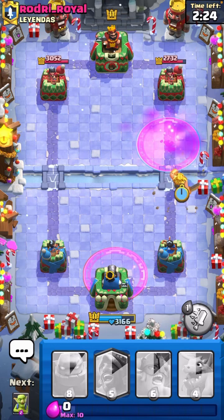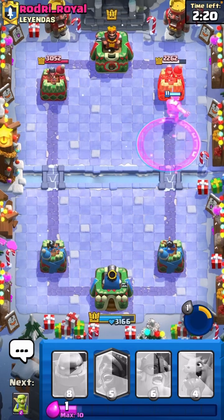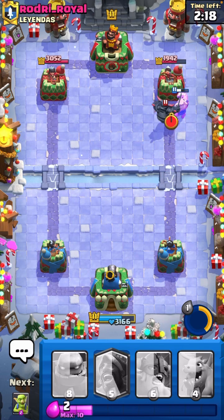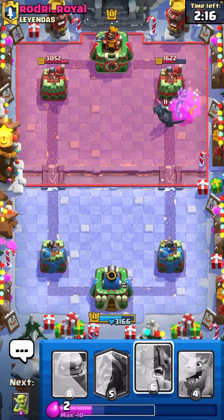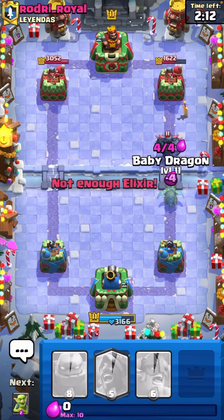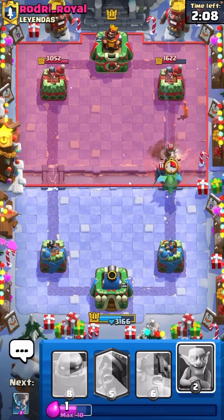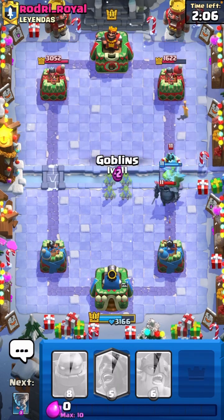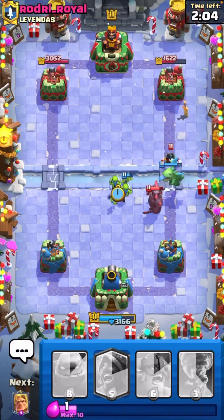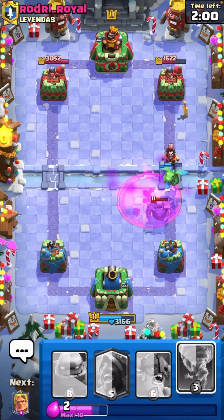I'm going to go ahead and spam at the bridge because I don't think this guy has much elixir. Oh my god. I may have lost here, but we'll see. Also, how did that Hog Rider do 2,000 damage on my King Tower? What the heck? I'm just going to pull this up. That's not great.